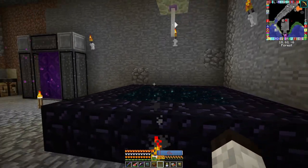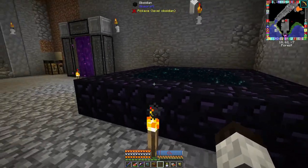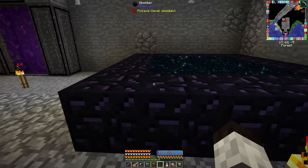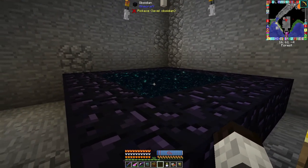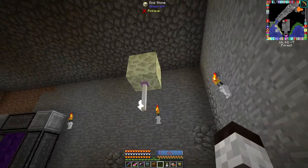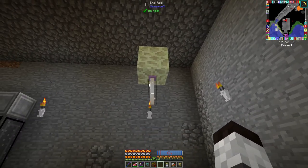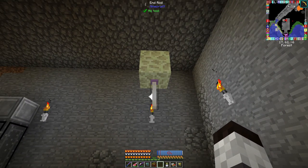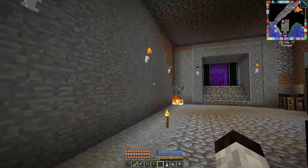You just set it up like this — you have the end stone underneath, three by three, and then you've got it surrounded by the obsidian. This is spaced three blocks up from the level of the obsidian, and then you just have the end rod underneath. You right-click it with the evil tear, and whammo.